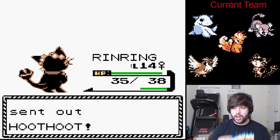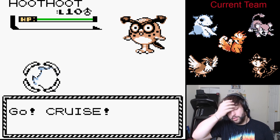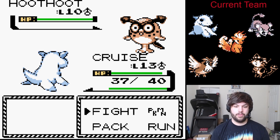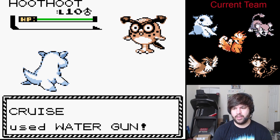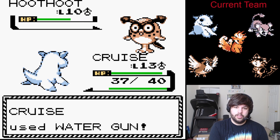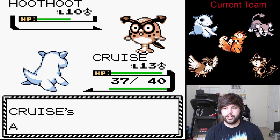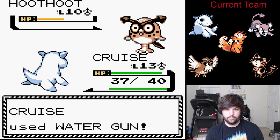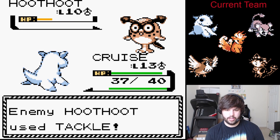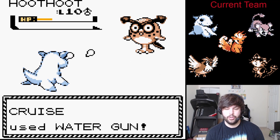Let's switch — bring in Cruz! We have Water Gun. I think that's a safe move to use here. Let's go ahead and switch those two moves around. Should do over half, I think — right under, but that's fine. The Growl does nothing since we're special attacking with Water Gun. No crit, that's fine. Tackle does a handful of damage — three, to be exact. Cruz is a tank, man.